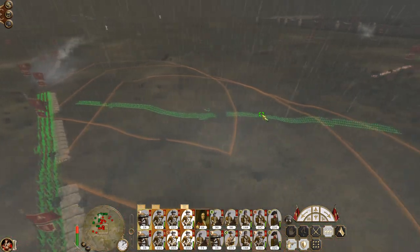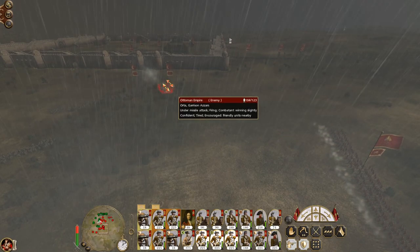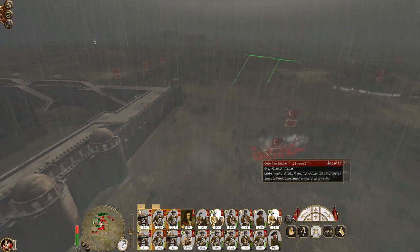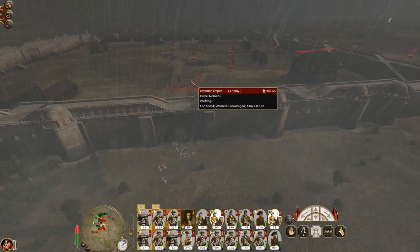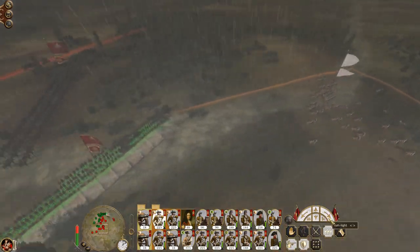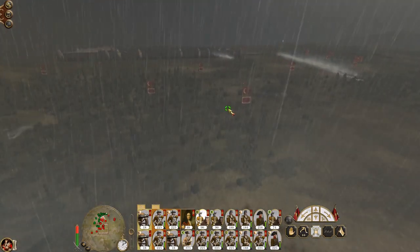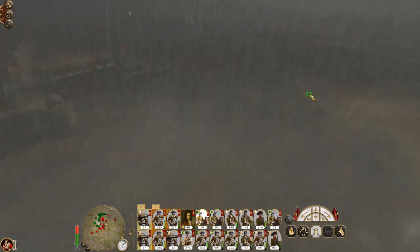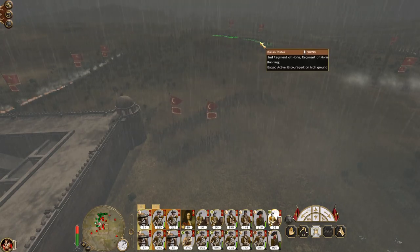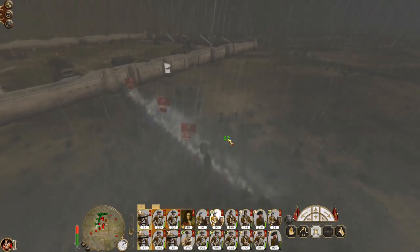Let's get my cavalry to fill in this gap. The reinforcements are coming in, not straight from this flank, so I pretty much want these guys to deploy square. Sit my cavalry behind the square to act as bait. Cavalry travel at maximum speed to intercept this unit before they hit my infantry.